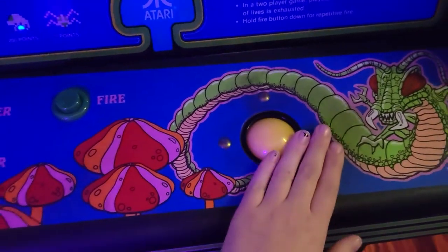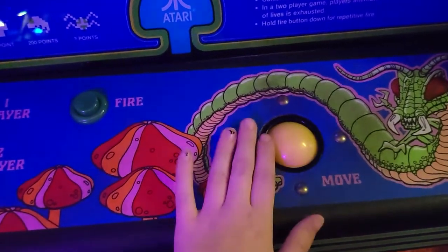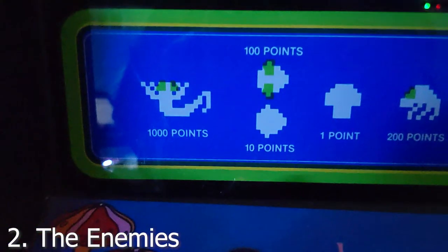You just move the ball around and it moves your guy. This is a scorpion — it's worth a thousand points and it goes across the screen like this.